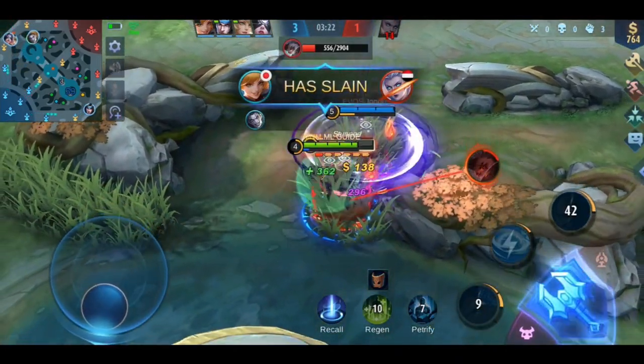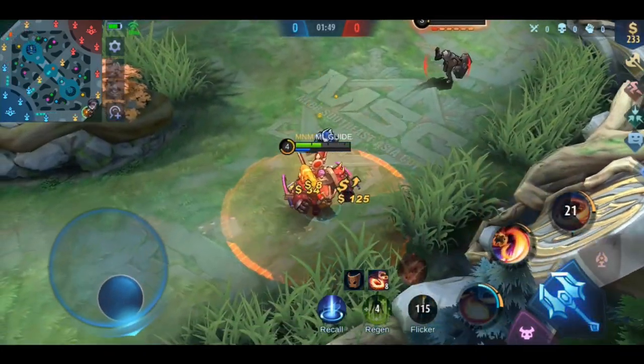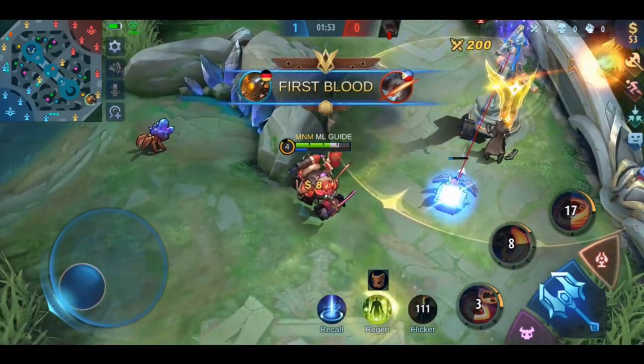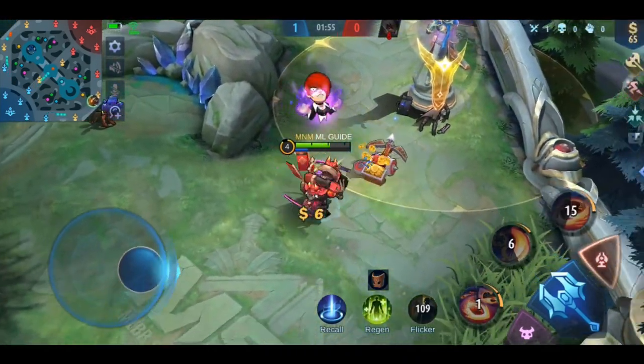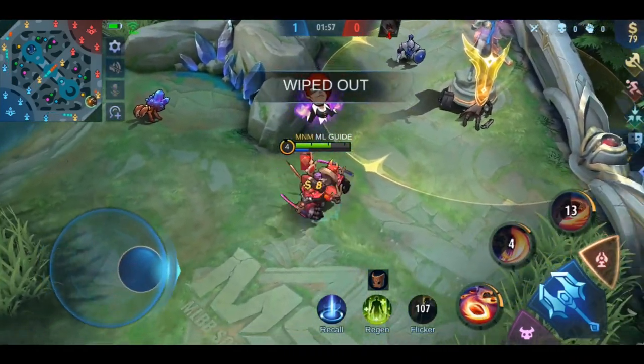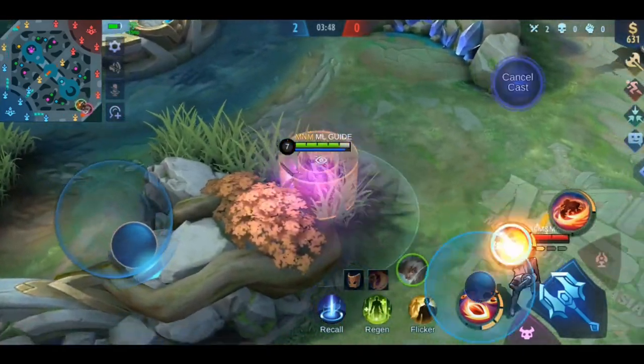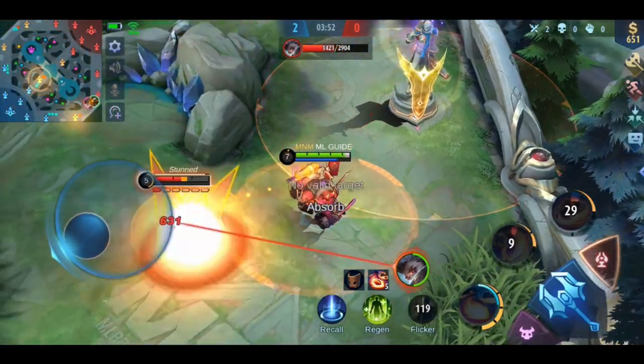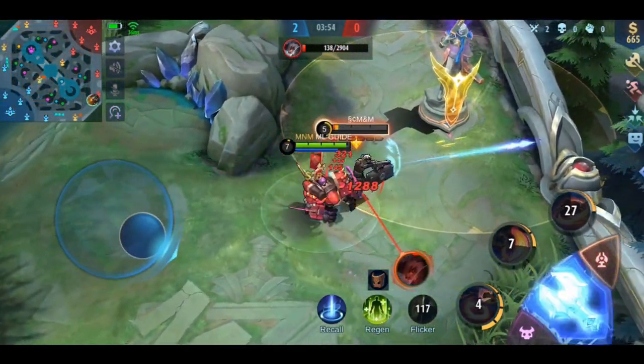Now let's talk about the last and my personal favorite counter: Jawhead. With his charge, he can easily catch Granger even when his dash is available, and he can also survive the damage from Granger's first skill easily. This makes him in my opinion the best counter for Granger. If you want, you can directly learn how to play him now, or check out the How to Counter X playlist to watch the whole series. See ya over there!